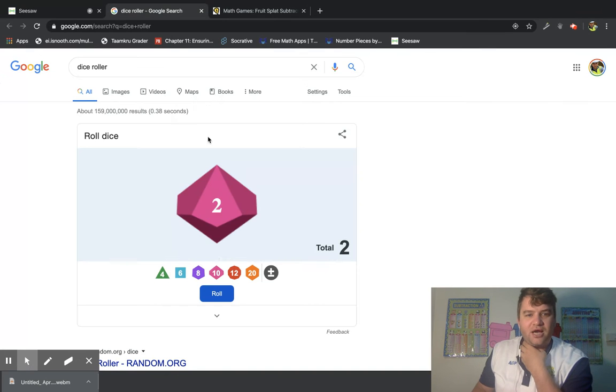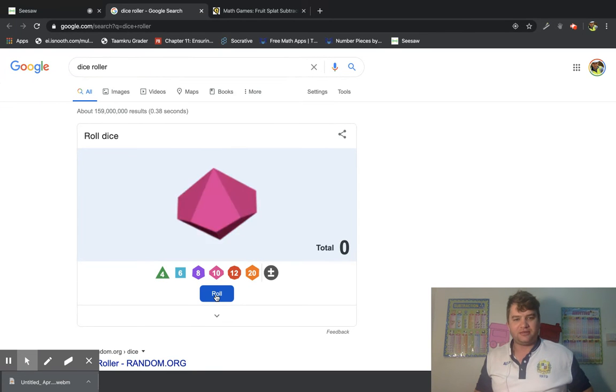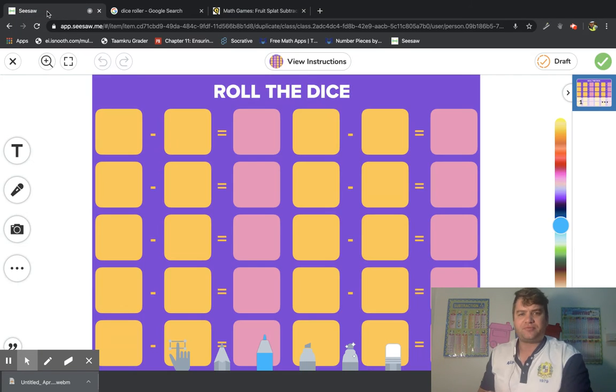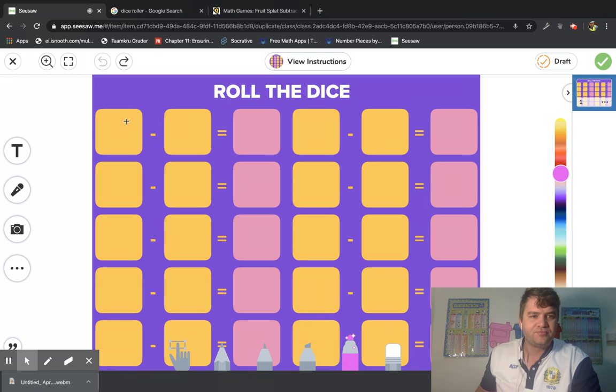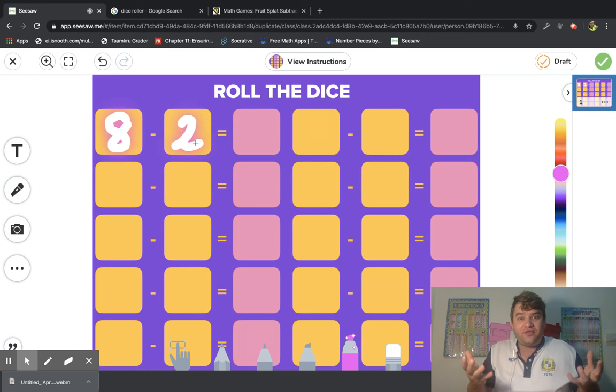Let's roll one time — eight and two. Which number is greater? Eight or two? Eight! So we're going to put eight first. I want the magic color pen — the special glow pen. Eight minus two. How can we find the answer? We can count on or count back. Count on from two: two, three, four, five, six, seven, eight — the answer is six. Or count back: eight, seven, six — six! We got the answer two different ways.